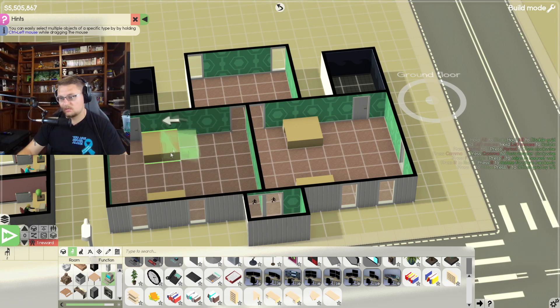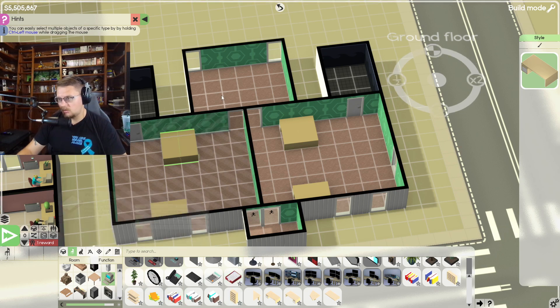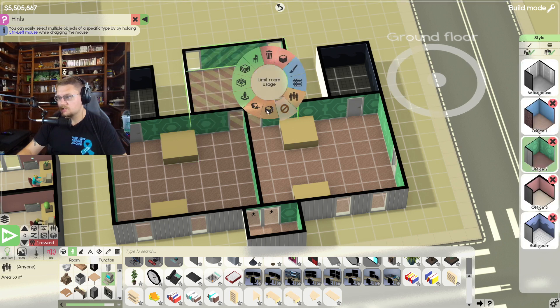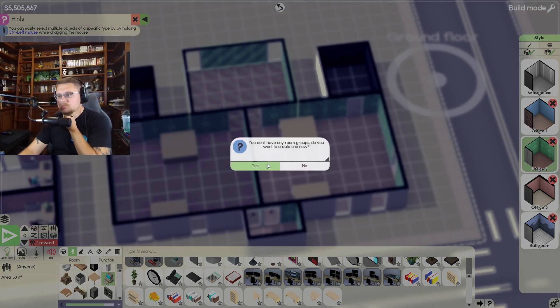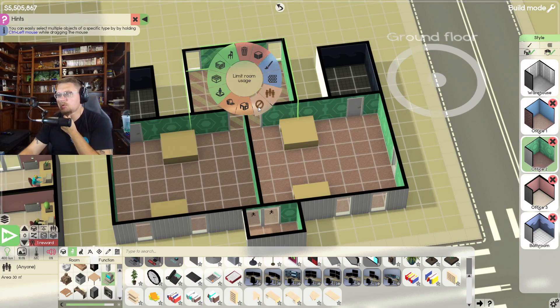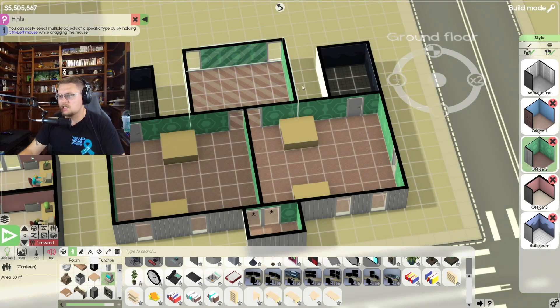I'm going to grab two desks and copy both of them — duplicate — put one here, one there, and one right there. That's going to be enough for four desks per team. I'm looking for the room usage setting: 'limit room usage to' — canteen, there we go.